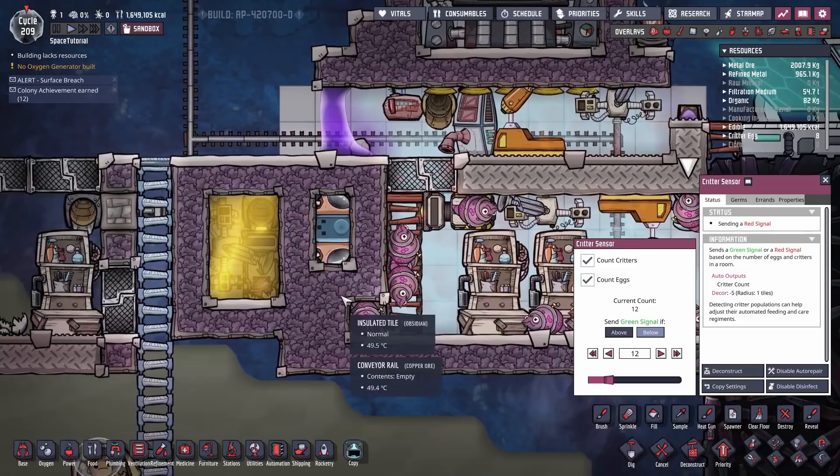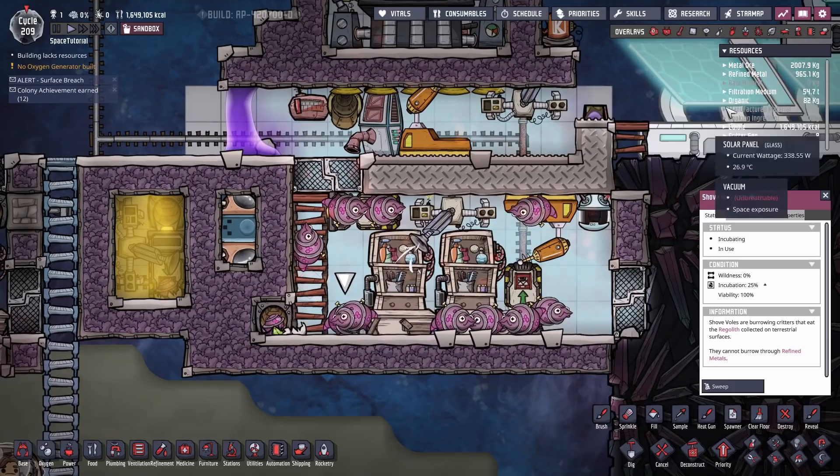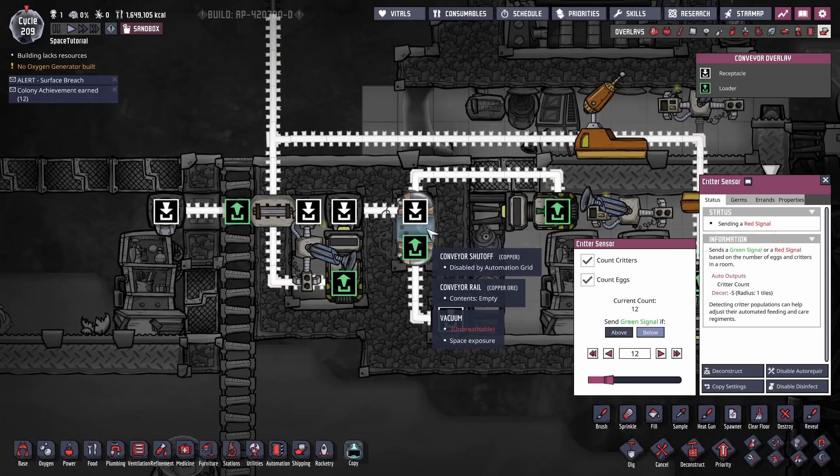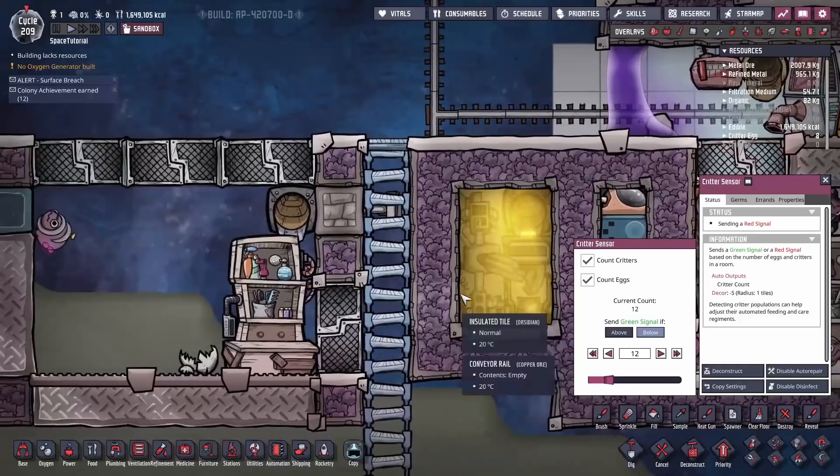Now we have exactly 12 critters and eggs combined. But if we grab another egg and dump it in, that gets picked up and sent across — but this time we've already got the prerequisite number of critters and eggs, so there's no need for it to continue on. It'll come down, can't go across, gets spit to the side, and dumped into the evolution chamber. Problem solved — it will evolve in there and we're good to go.